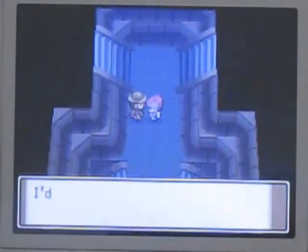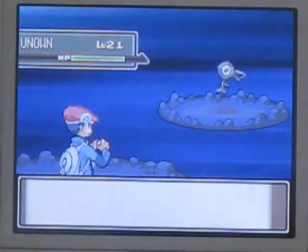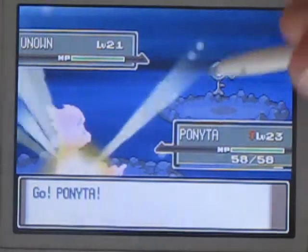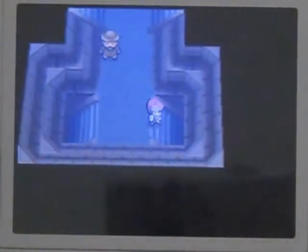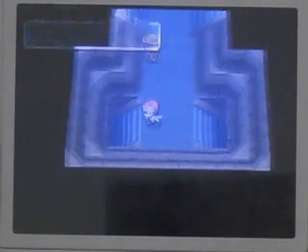We're going to go down the top right one as suggested. The next one was lower left but we're not going there just yet - there's nothing there. Here's a wild Pokemon - I wonder what it's going to be. It is Unown. This is Unown's F form - it's kind of the letter F. Unown are pathetically weak so don't even bother using them. The only move they can learn is Hidden Power, which is a bit of a novelty move.